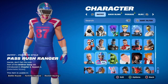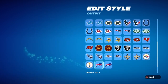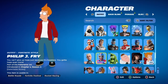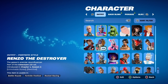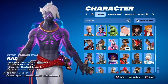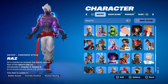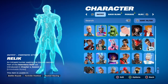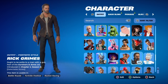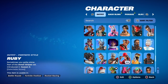Got the NFL skin Pass Rush Ranger — you can put any team on. Peter Griffin, Fry from Futurama — I believe Bender's up there somewhere. Rabbit Raider. Got Raz — this skin I really wanted and I got it with the Chapter 2 Season 6 battle pass, so I'm glad I got him. Got Relic, Rick Sanchez, Rick Grimes from Walking Dead, Renzo, Renegade Lynx, and Ruby.